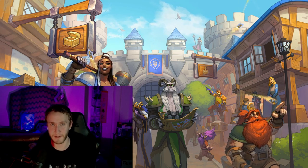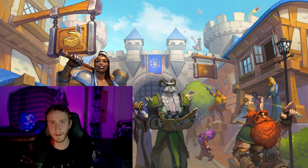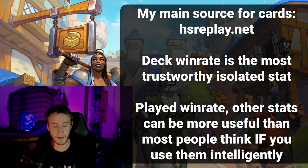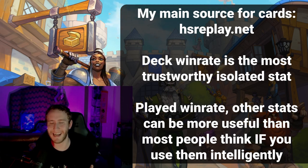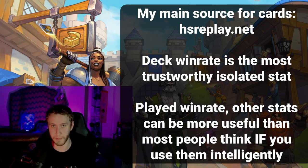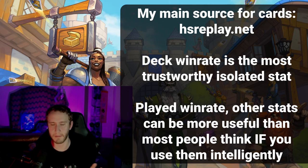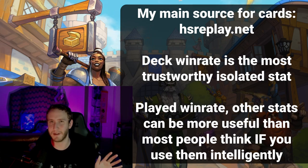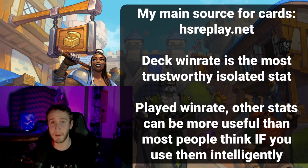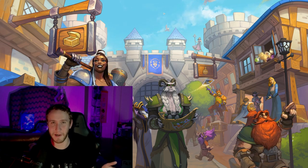You really let the draft guide you as far as what direction you're going. To determine which card is best, there are some tools available. The number one resource I use is hsreplay.net. In the arena section you can look at a whole bunch of data. The general stat most people look at is the deck win rate — the most relatively unbiased source of how well a deck containing any particular card is performing. If you look at the played win rate that can tell you some things, but you have to be more careful: area of effect cards tend to do poorly because you play them when you're behind, while a finisher like pyroblast does really well because you play it to literally win the game.